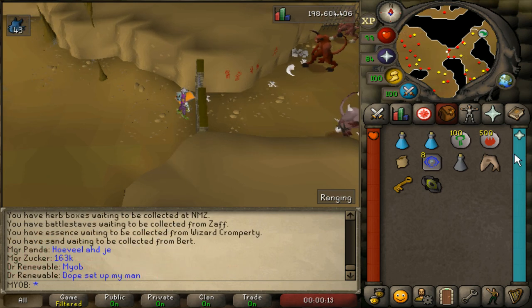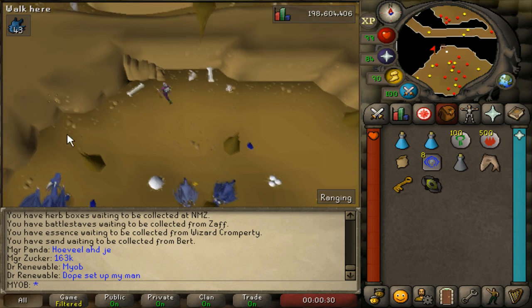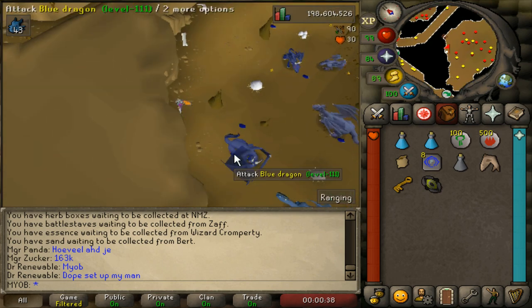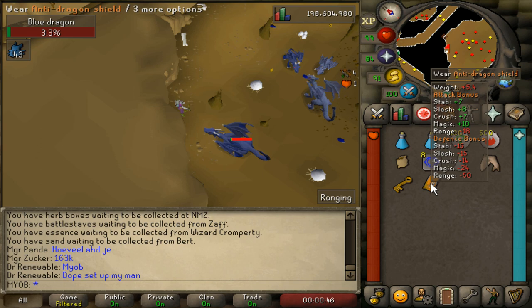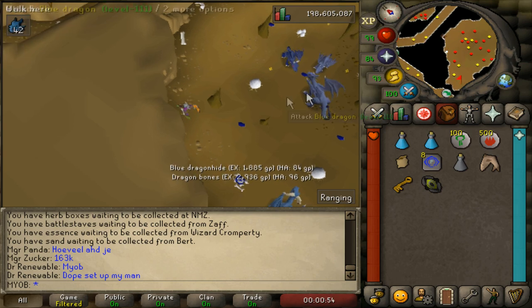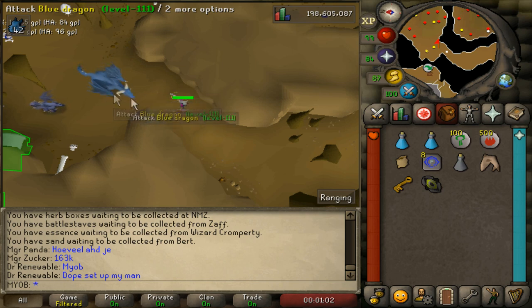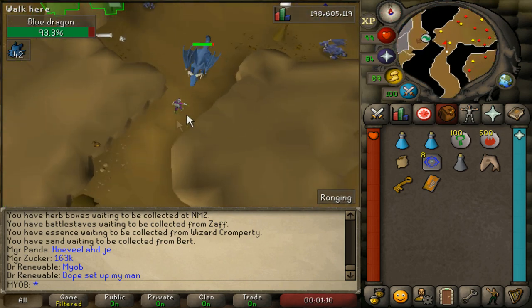If you're using a ranging or magic setup, I'll show you all the safe spots. There are two safe spots in the northern room and one safe spot in the southern room. Run northwest and just below southwest of the steps is the first safe spot — you can attack the dragons and they won't be able to attack you. Use your twisted buckler switch or whatever shield switch you want, kill the blue dragon, then wear the anti-dragonfire shield when looting. There's also another safe spot in the northern room on the southern part, in a tunnel where the blue dragons cannot reach.